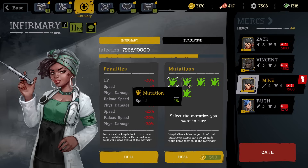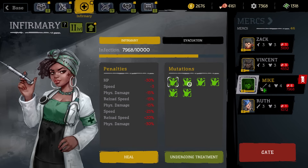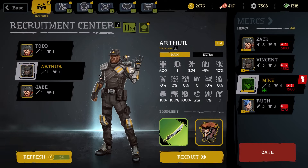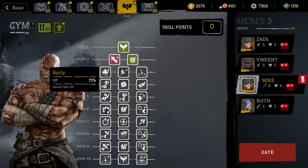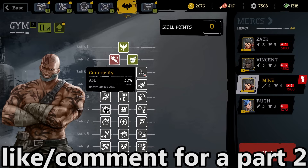It costs 500 to cure each mutation individually, so we could cure the speed and reload speed penalties and see what that does. Looks like we can only cure one at a time and have to wait until after our next run. If I do a follow-up video maybe we'll try out the sword guy, or I could also show off the shotgun or pistol guys. Vincent's almost level two. If we tried Arthur we'd have to start over at level one, so it would take longer to reach rank three perks — though that one's pretty good: increases HP by 75 percent, speed by 15, and AoE by 30 percent. Imagine if we had that during the last run with all those grenade explosions!